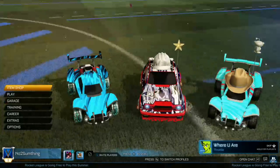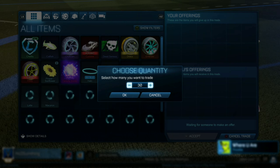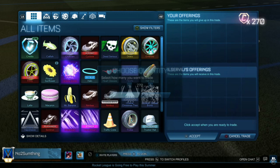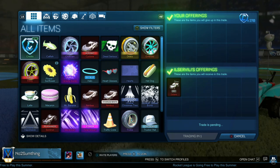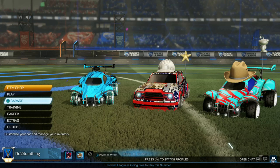I got this trade using the app RL Garage, available on iOS and Android. You can post your trades on there, and I was offering 130 under the minimum value for a Gray Octane. This guy came along and wanted that. Very happy about this trade — even if I sell it 100 under the minimum value, which I'm not going to do, I'll still be making profit.